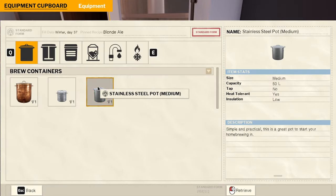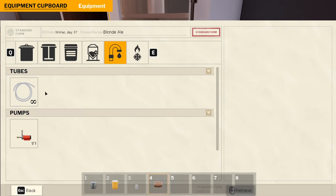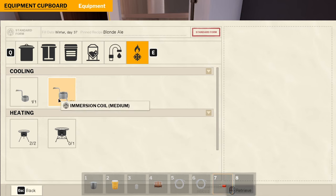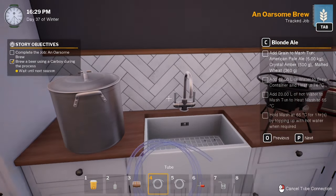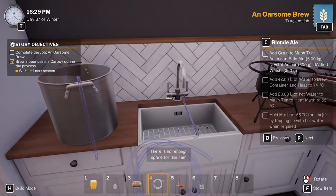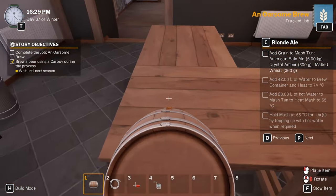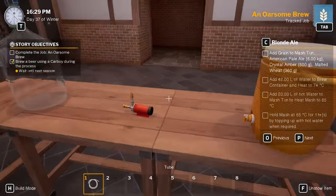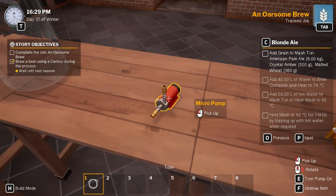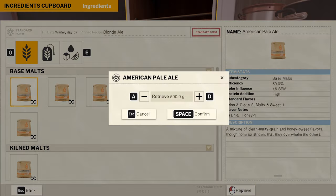All right, let's wing it again. I don't think the grains have anything to do with the alcohol content at all. Crystal amber 500 - it's the malted wheat. Did we put malted oats in last time? Potentially.